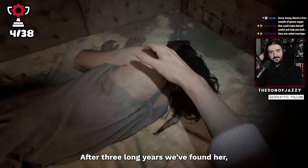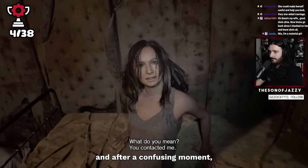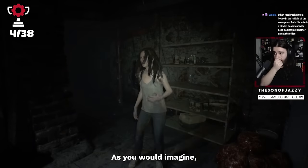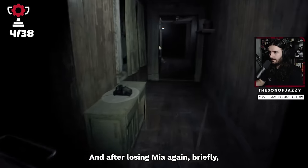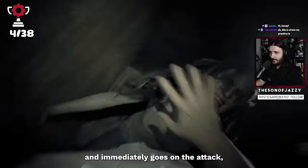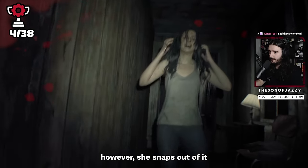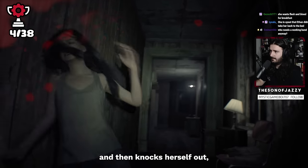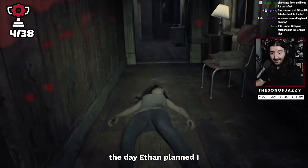After three long years, Mia is alive and well, and after a confusing moment we go to leave together. Things aren't right though — after losing Mia again briefly, we find her in a rather bizarre state. She's mouldy, insanely strong, and immediately goes on the attack, stabbing us repeatedly. Before she finishes the job however, she snaps out of it and then knocks herself out, which saves us a job honestly. Definitely not the day Ethan planned.